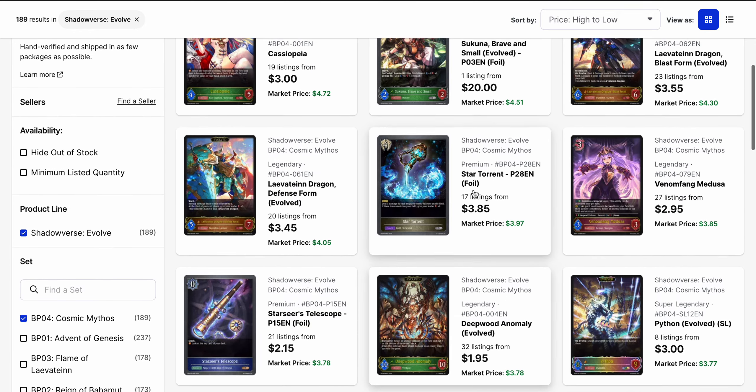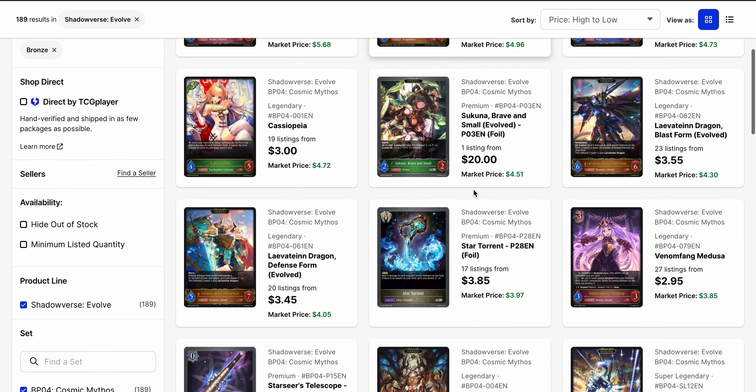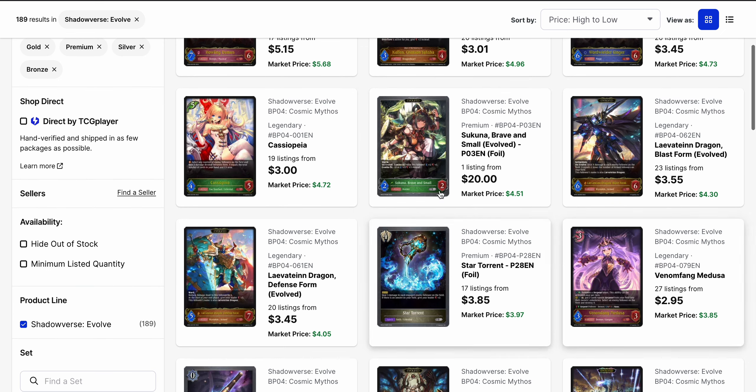Is there anything with low listings besides Sukuna? Because Cassiopeia is at $19, Howling Demon's Evo is at $17. So there's still a lot available. And Venom Bang Medusa is currently at $3 with 27 listings if you want to pick that up.